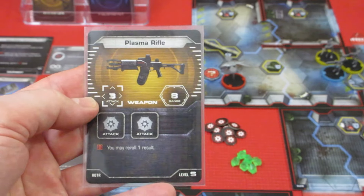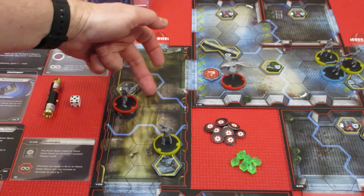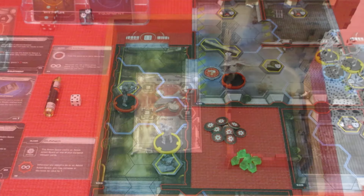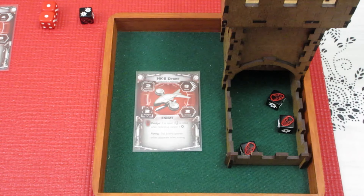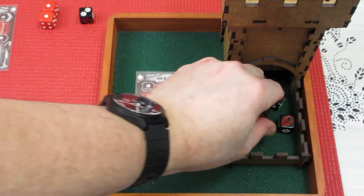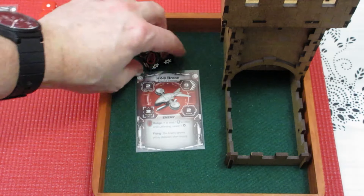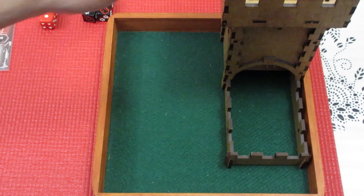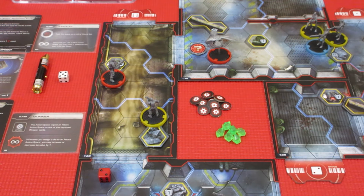The plasma rifle: you may reroll one result, rolls 3 dice, has a range of 8. Can't quite use a shotgun because the target is 5 away. We're attacking the hunter killer with the plasma rifle — rolling 3 dice and getting to reroll one. Holy God! Rerolling one is really not going to do anything. It's got one hit but dodges one because of the terminator symbols. That was horrible. We absolutely fail to shoot the hunter killer — an absolute miss.